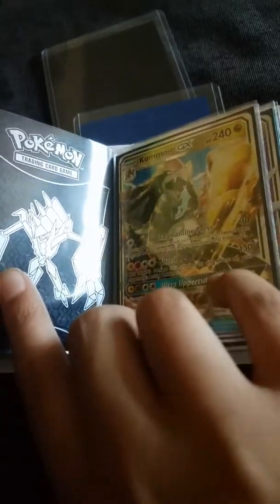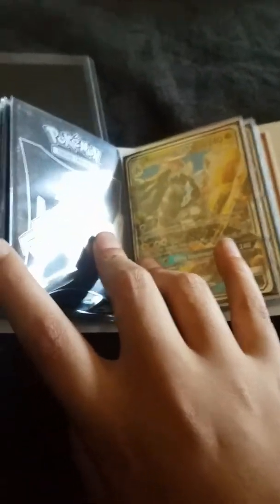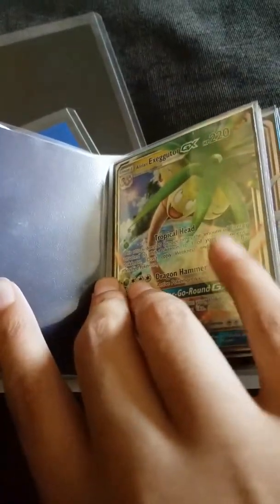We also got this one from a place called Frankinsons, same with the Ultra Prism box. Go check that place out — it's the best place to get Pokemon cards. I go there almost every week. Kommo-o GX — this one was also from Frankinsons. All the cards you're going to see in here were from Frankinsons, even these. Alolan Muk — this one we actually got it from Target, so that was a lie earlier. But it's a really cool card.